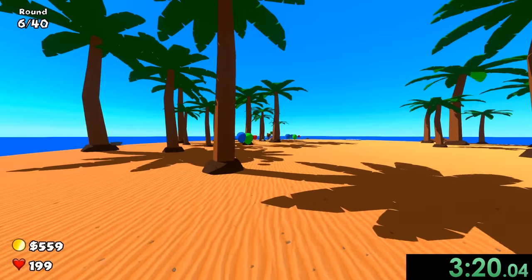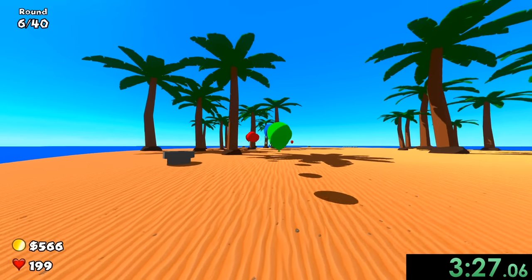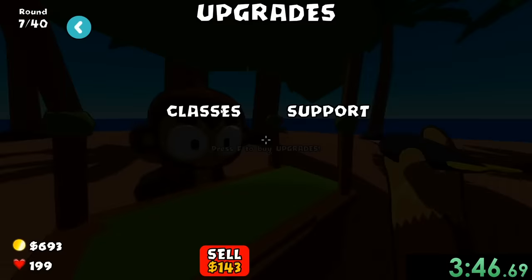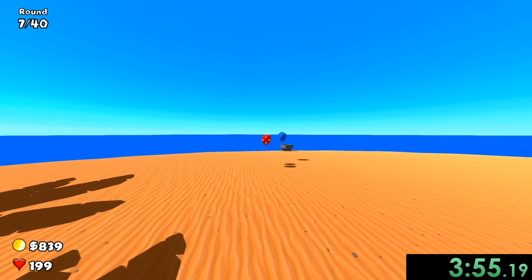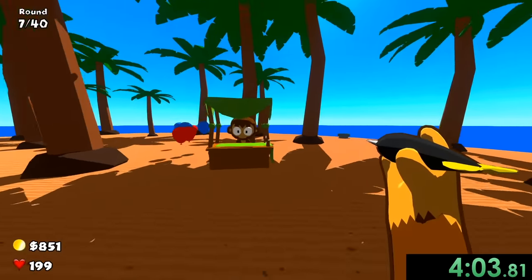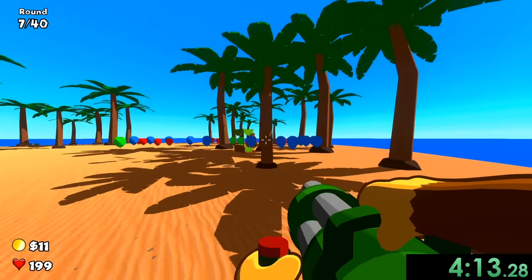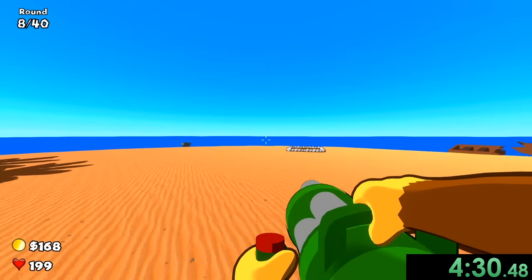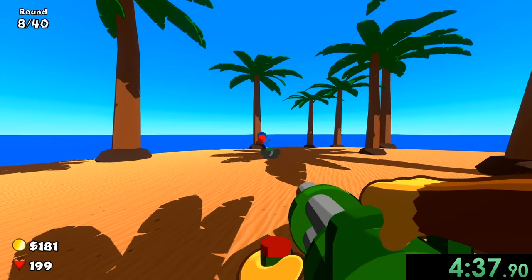This speed run is going to get a lot more exciting once we get to our monkey upgrade. I'm going to try to upgrade now — I sell the old stuff and go to dart, but I'm a little short. Whatever — just a couple more pops with my subpar abilities, and now I can get the dartling gunner. It lets me continuously fire and mow down balloons, with a lot more customization available.